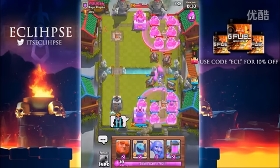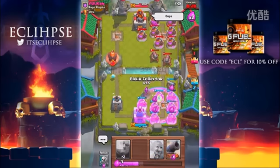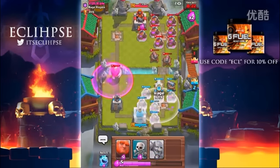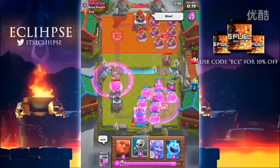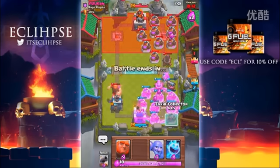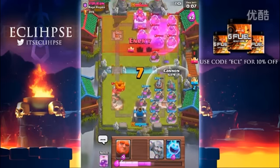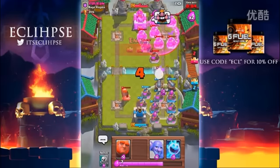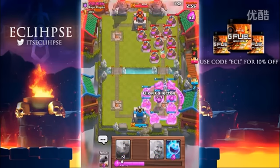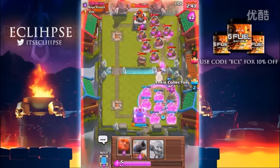I'll place an ice spirit over there so hopefully he realizes he has to destroy my tower. There we go — he said oops, but I just froze his giant. Luckily he realized his mistake because that could have been very bad — I would have just won right off the bat. Thankfully there's 12 seconds left and he should get that tower down. That was a pretty clutch play. Unfortunately I did lose a collector due to that giant, but it's really not that big of a deal.